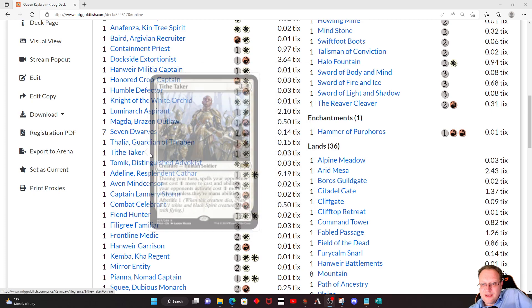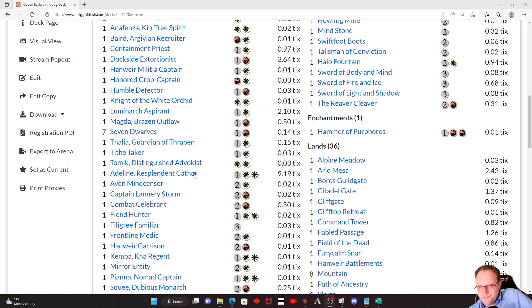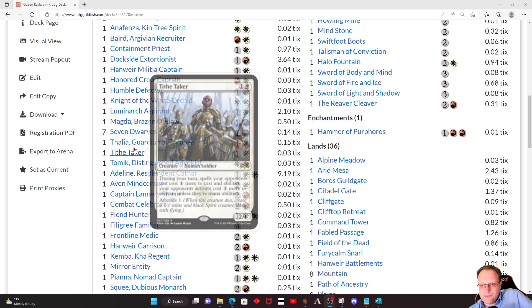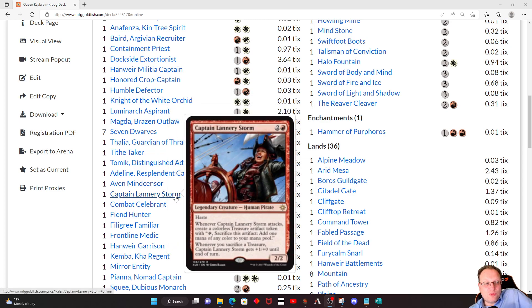Thalia, Tithe Taker, and Tomik are all here basically to slow our opponents down so we have a better chance of surviving. Adeline, Resplendent Cathar as well — I do like this card, just getting those little 1/1 creatures is nice. Likewise, Ethan Sensor goes in the same kind of pile as those three, a bit more controlly. Captain Lannery Storm for more treasures so we can cast more things.